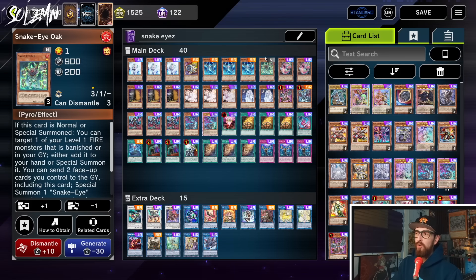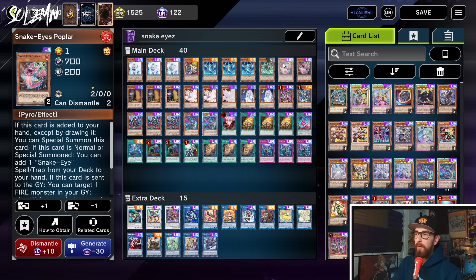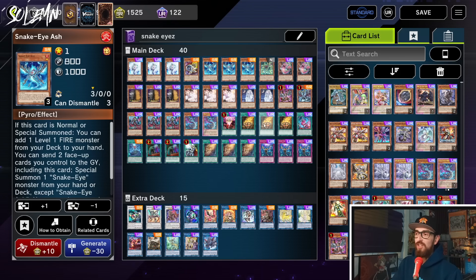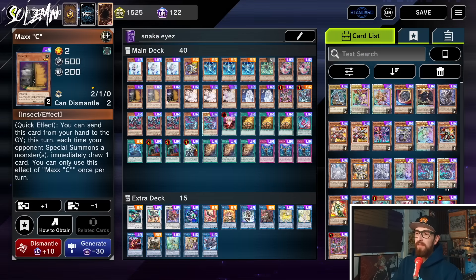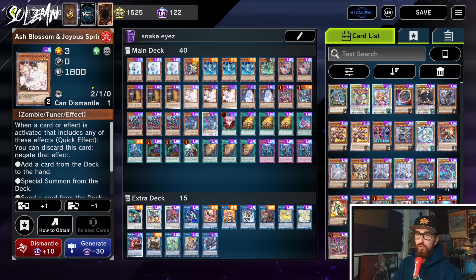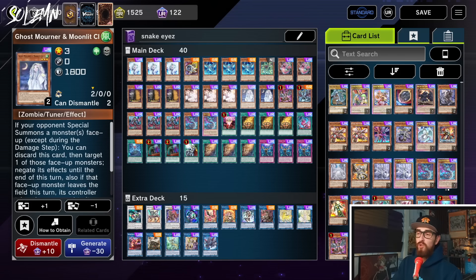Then we have one Snake Eye Oak, which is an important extender in order to do some of the lines. Then we have two Poplar, which is either searched by Snake Eye Ash or the brand new Bonfire — more on that later. Then we have triple Maxi because Maxi is broken, and triple Ash because Maxi is broken.